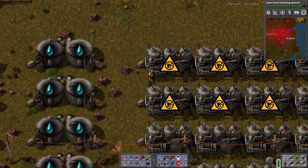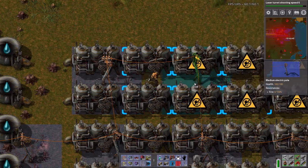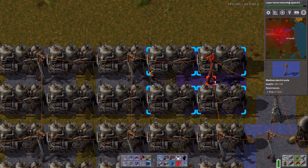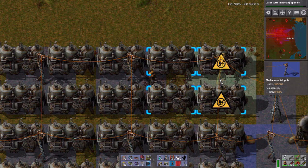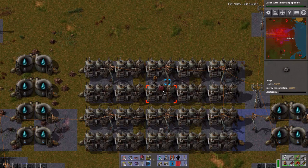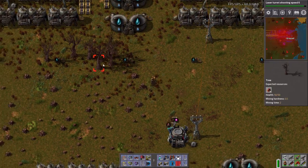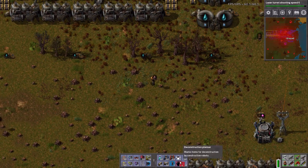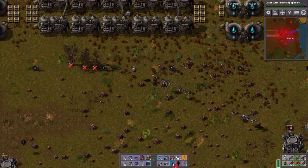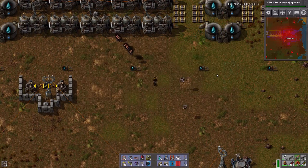Let's get these taken care of. If I'm going to be doing this much longer I really should blueprint it. That gets us up to fifty-five megawatts. These trees are just offending me at this point, so please murder them. There's our two hundred - so rocket silo is a go.